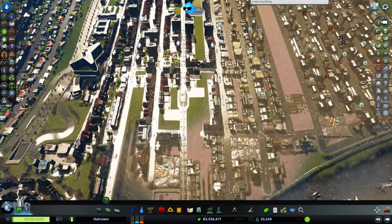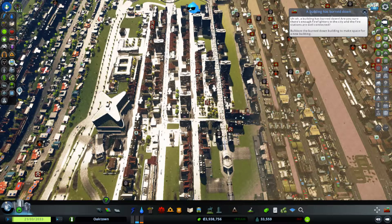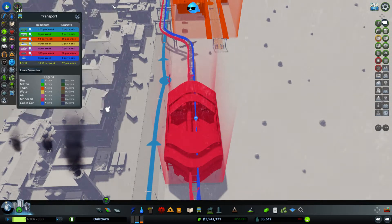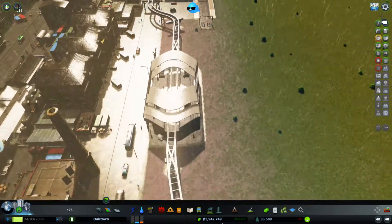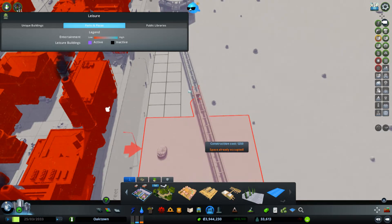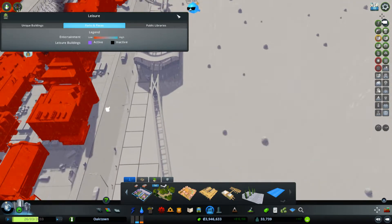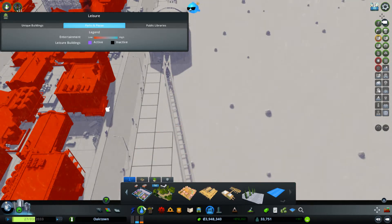It looks like there would be access from the streets that are nearby. In a lot of cities, they have buses connect to the other transportation modes. I'm just going to try it. Maybe I need to add some buses, or have buses come to the monorail stop. I always thought that would be a duplication, but maybe that's not true.